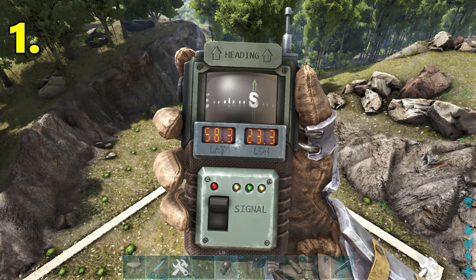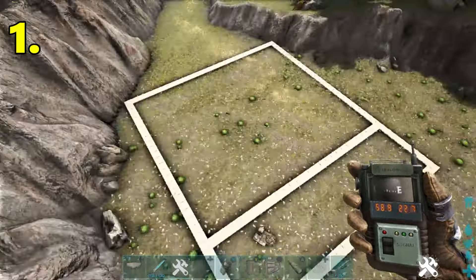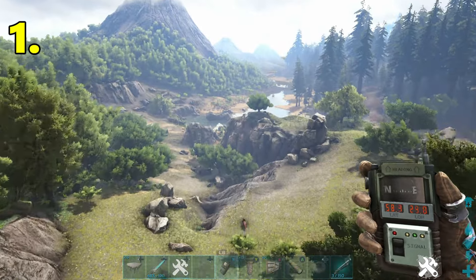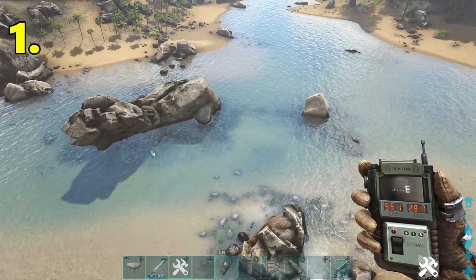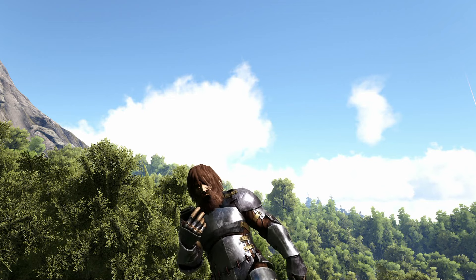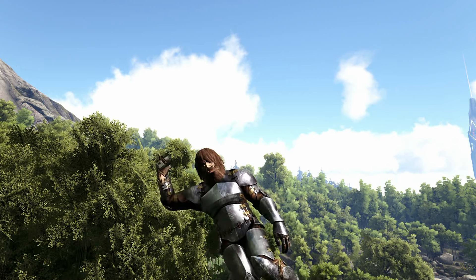Next base location is going to be at 58.3 latitude, 23.3 longitude. It's another really big flat spot right next to the Redwoods, right next to the volcano. Towards the northeast direction you have your beaver dam spawn location, so not too far to go for your water source. That's the number one spot. I hope you guys enjoyed it and I hope it's helpful. Next video we'll be doing the Centre map top 20 PvE base locations. Take care, goodbye.